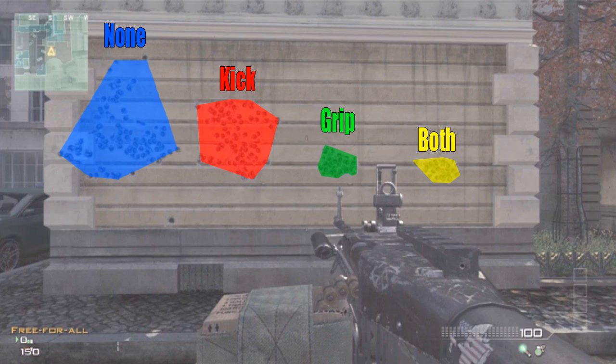But if we take another step to the right, we have the hands down winner here, guys. As you can see, grip basically makes this box a tenth of the size of the one in the blue, and probably an eighth or maybe a fifth of the size of the one in the red. So that has a huge effect on your gun.